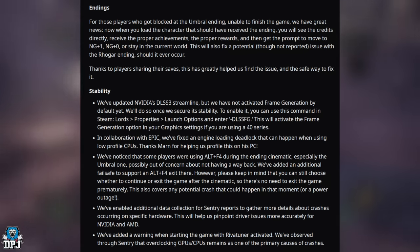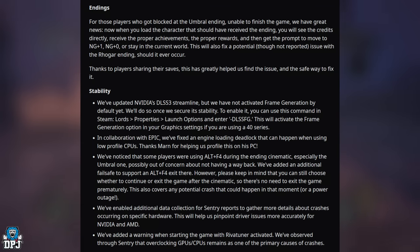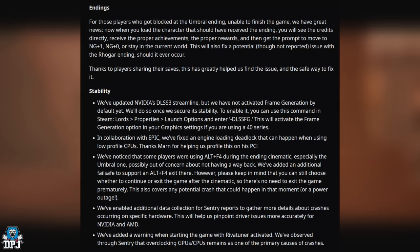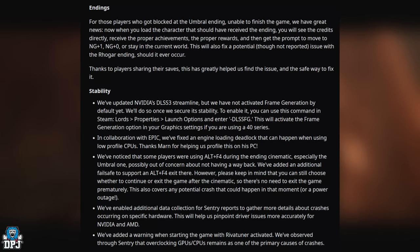For players who got blocked at the unreal ending and were unable to finish the game, there's great news. When you load the character that should have received the ending, you'll see the credits directly, receive the proper achievements and rewards, and then get the prompt to move to New Game Plus 1, New Game Plus 0, or stay in the current world. This also fixes a potential issue with the real guard ending. Thanks to players for sharing their saves — this greatly helped find and fix the issue.